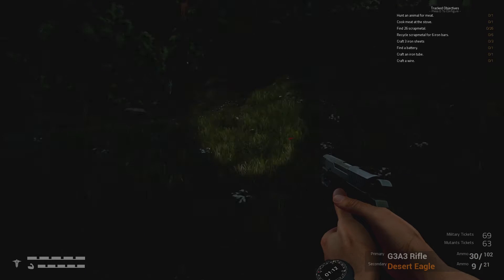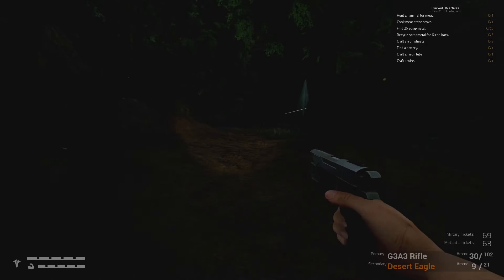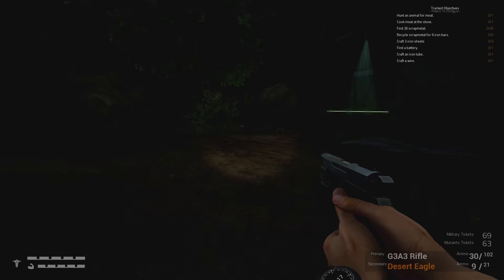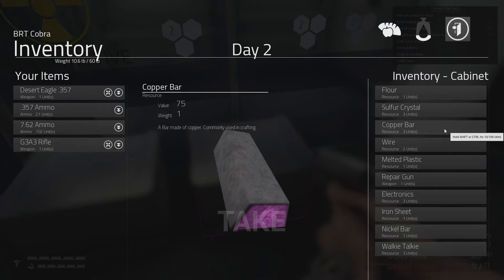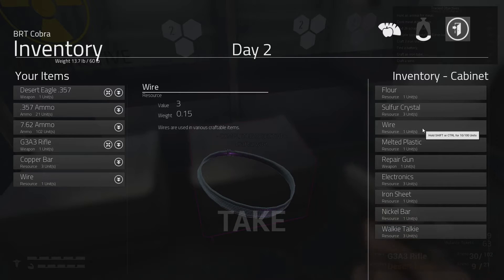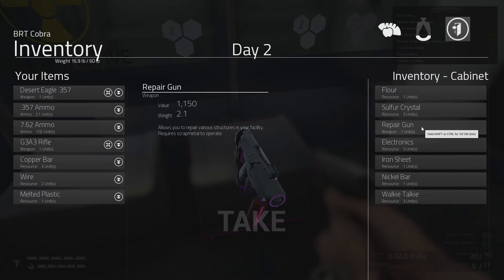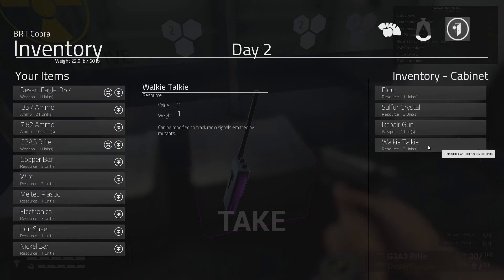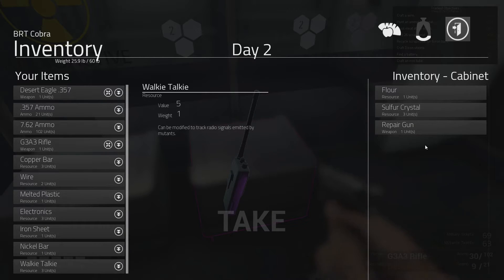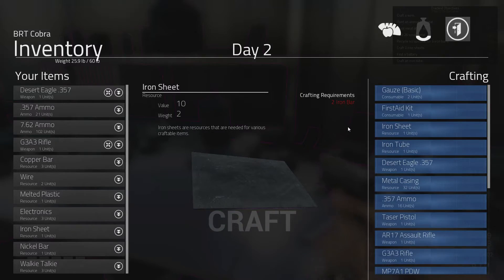Maybe we can just find an animal close by. When I run, watch how the light moves with the gun — it goes to the side, it's good. I've got some ingredients: copper bars — I'm going to need these if we're going to make something. We've got a repair gun, iron sheets, nickel bars, and a walkie-talkie. You can now get electronics from walkie-talkies, so you don't have to search too often — just kill some military faction and get walkie-talkies from those guys.